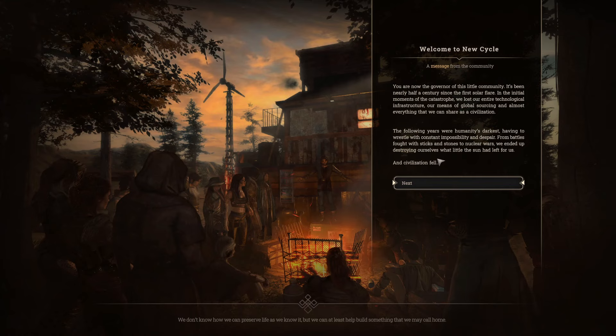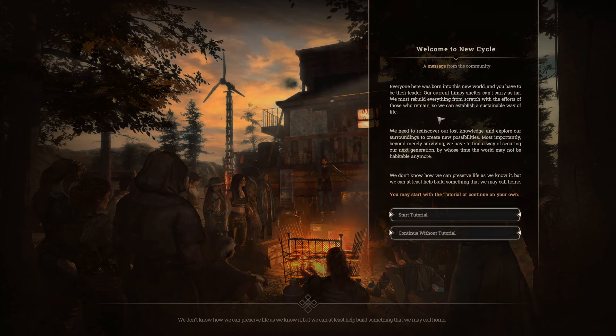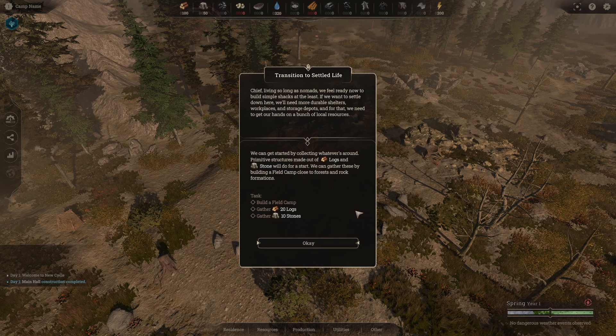You are now the governor of the community. It's been nearly half a century. Everyone was born into this new world. Here you can choose to go tutorial or no tutorial — we're going to take it because I've never played before, it's a brand new game. Living so long as nomads, we feel ready to build simple shacks at least. We can get started by collecting whatever's around — primitive structures made out of logs and stone will do for a start.